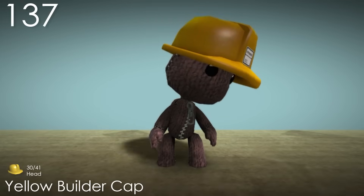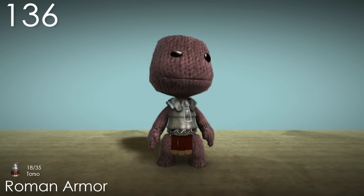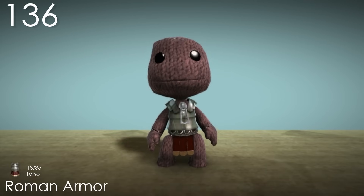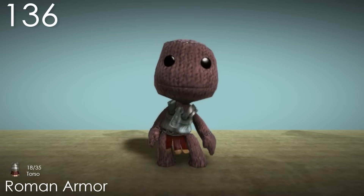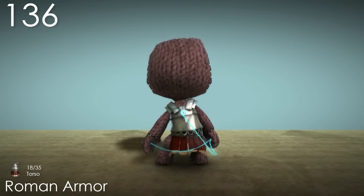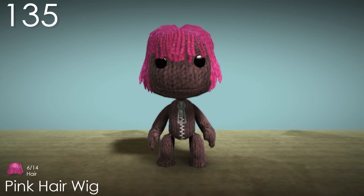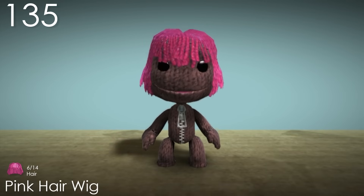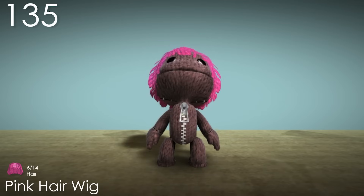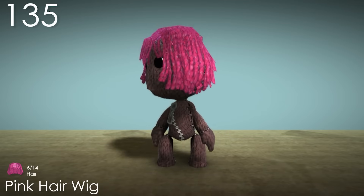Number 136: Roman Armor. This is quite a unique and interesting looking torso costume for Sackboy. I especially like how shiny the armor is, and the material at the front and back of the bottom finishes it off well. Number 135: Pink Hair Wig. The shape of this hairstyle is really cute with how it spreads out more towards the bottom. Combining that with the pink colour and soft looking texture makes for an overall sweet costume.